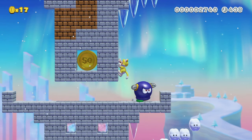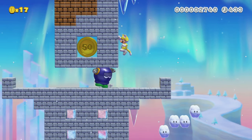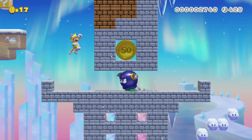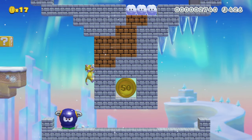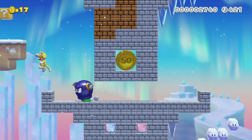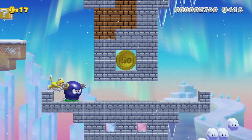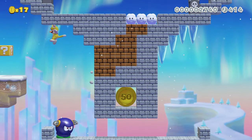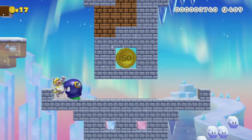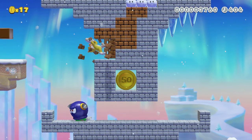Cat Mario is simultaneously great controlling and terribly controlling — he wants to stick to every single wall. There we go. Jump off this time. Come on. There we go.